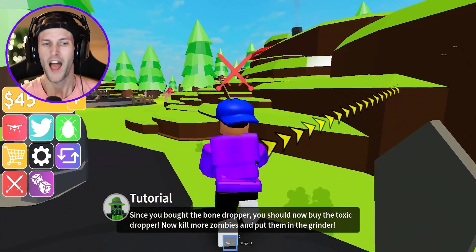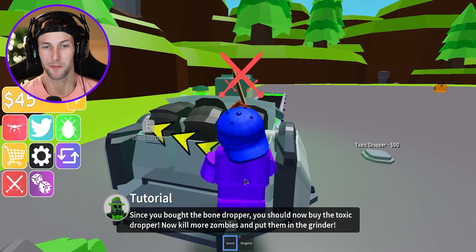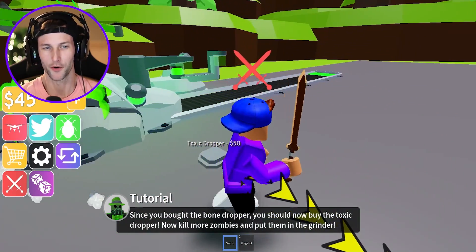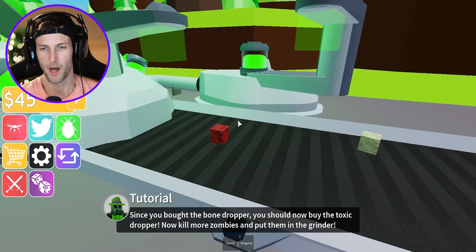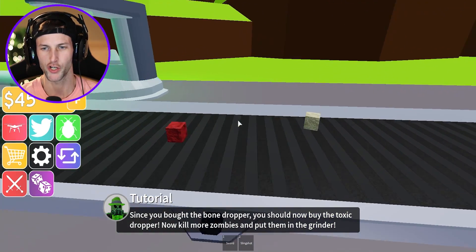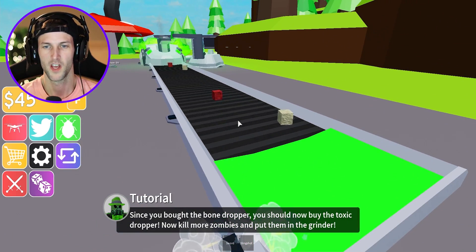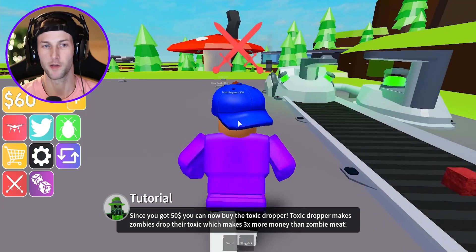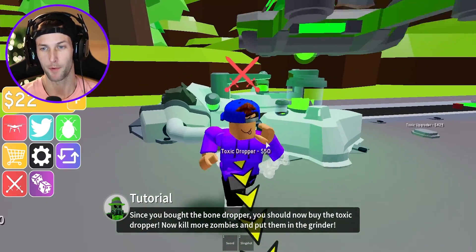We can only hold two in the drone — I forgot. Let's go ahead and grind these two zombies up. They're just swinging on the drones — I love that. They're also going to turn into bones and mush. We got more than 50 bucks — we got 60 bucks. Now we can buy the toxic dropper!